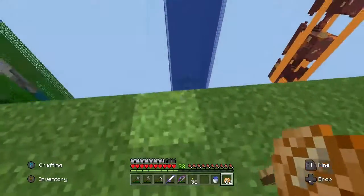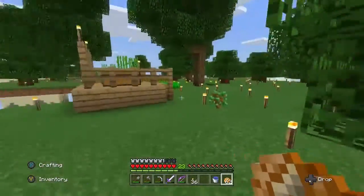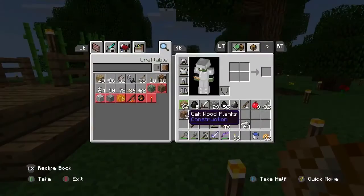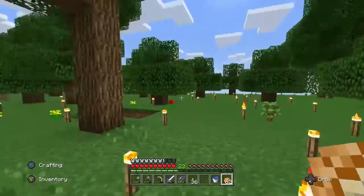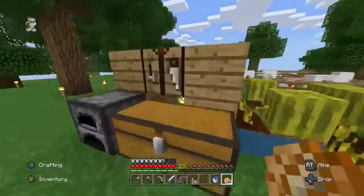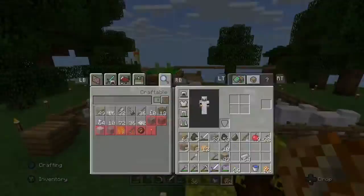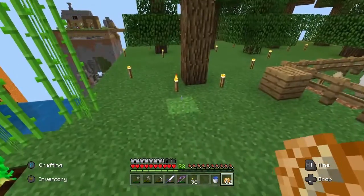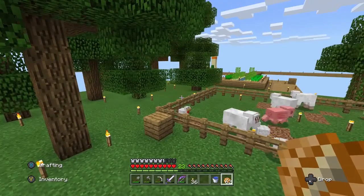I'm debating between investigating the ocean monument or building the portal and going to check out the nether. I'm leaning towards the nether, because if you remember when I was talking about fishing last episode, we managed to get a rod from fishing with Flame 1 and Infinity 1. So I don't have to worry about doing the chicken farm to get feathers for arrows, because Infinity gives me unlimited arrows as long as I have one in my inventory — which I do, I have 32. The bow and arrow is going to be crucial for the ghasts.